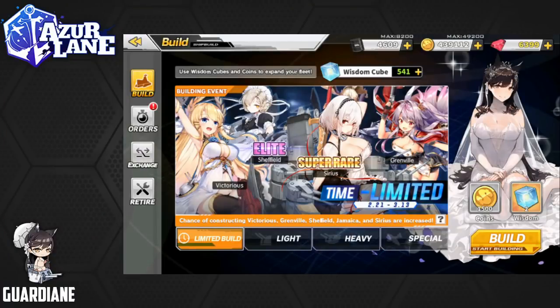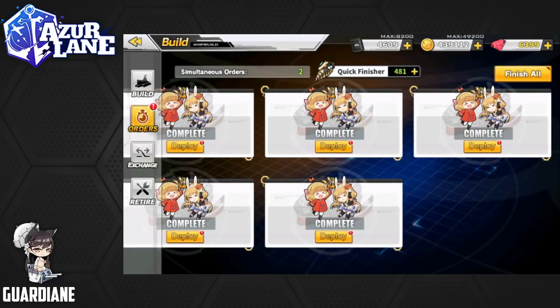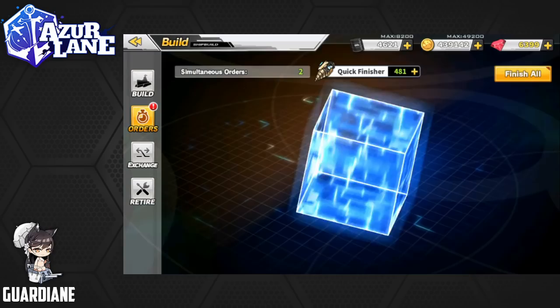Hey everyone, GuardianE here with another weekly construction and build video for the global version of Azur Lane. We're still knee-deep in the Winter's Crown event, and we do have all of the event ships already. For my weekly pulls, in order to fulfill the weekly and daily quests, I've been doing light construction pulls — in the hunt for St. Louis and Concord. Right now, we're going to be doing 12 light construction pulls. I have nine queued up, and then we're going to do another three for today. Let's go ahead and start deploying these.